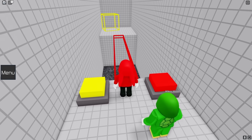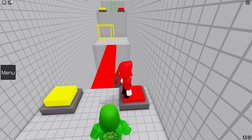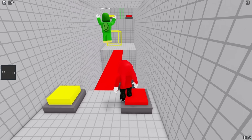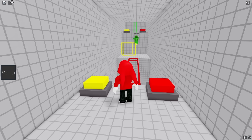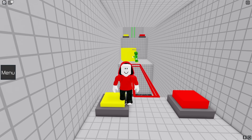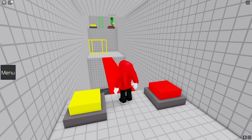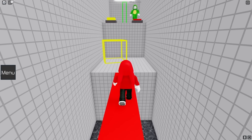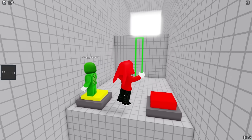Let's see... It looks like we can cross on the red here, so I'll push the button for you. Thanks, JJ! Wait! That won't work! There's a yellow button on this side, so if I press it, that platform appears. Oh yeah! You're right! Now it's your turn. Got it! Thanks, Mikey! Next is the yellow button, right? Oh, it worked! Nice!